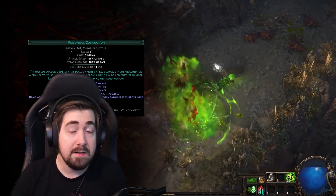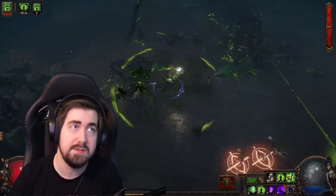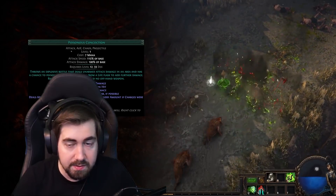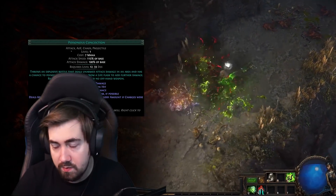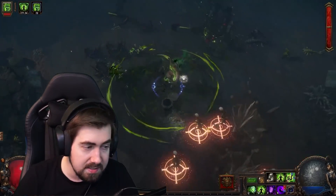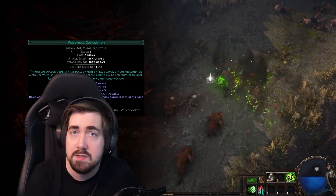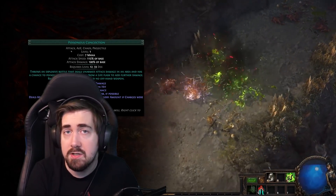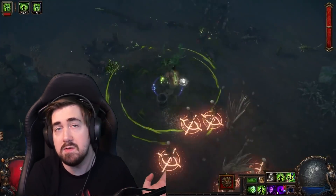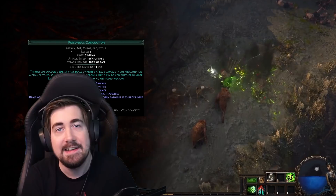Useful leveling uniques for this build are just the generic ones like Goldrim, Tabula, Wanderlust — nothing specific stands out. For defenses we're running Grace with a large amount of evasion, so dodging attacks is very easy, and we have 100% spell suppression which is great for bosses. The main dangerous thing is physical damage reduction — we don't get much of that, so getting minimum endurance charges or physical damage taken as elemental would be really good. We're leeching a little and can get life gain on hit. As for financial hurdles, there's nothing super expensive — that's part of why it's a great league starter. Go check out Nugi on Twitch, ask him questions, give him love for the build, and thanks for watching — try to die less than I do!